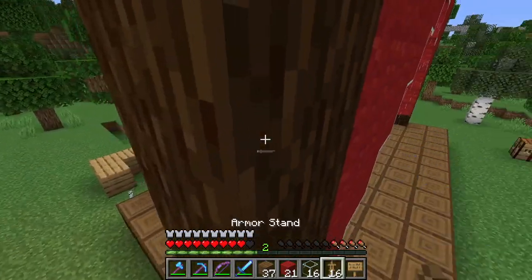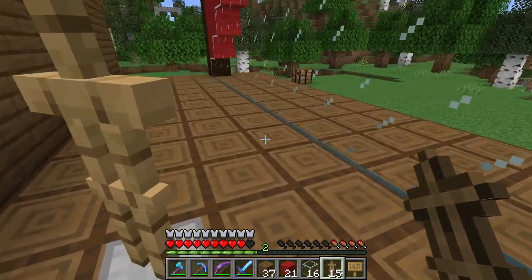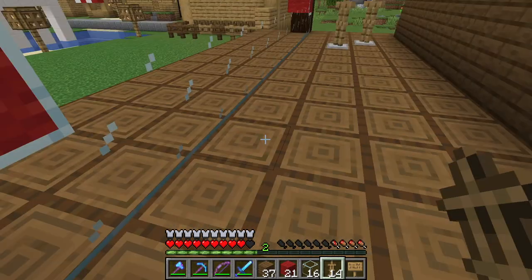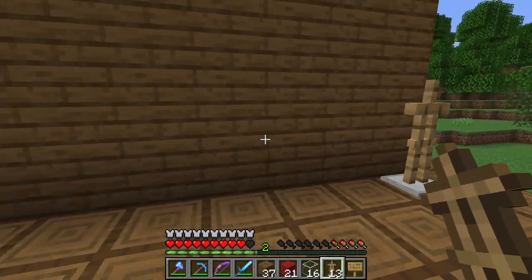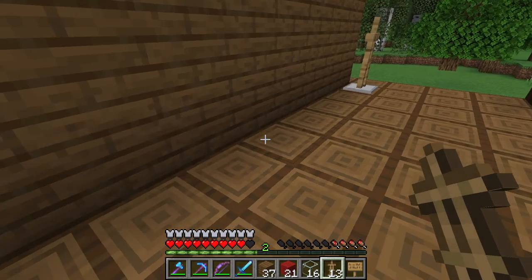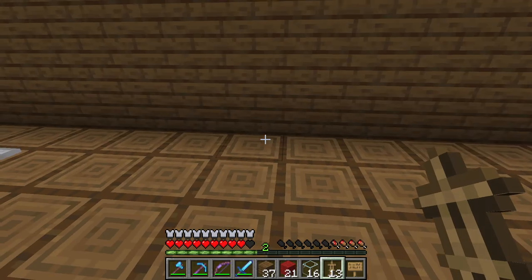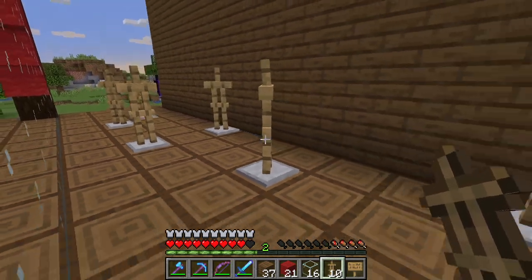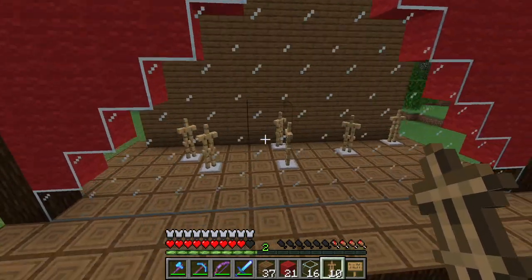Now you're gonna need to grab your armor stands and place them like how you'd picture a theater — maybe these two hugging, and this one in the back. Don't worry, we're gonna add more stuff to them later. You can make any story out of this — remember, this is just what I think looks good.